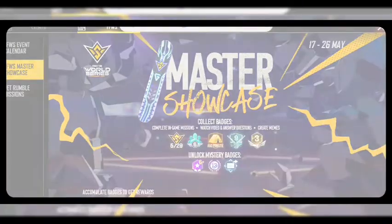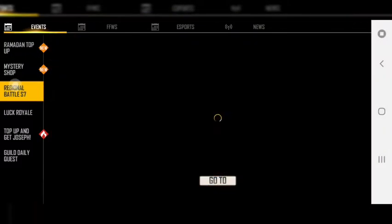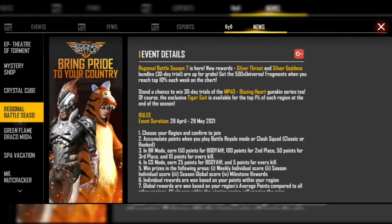We're spinning in the event. We will continue in the event — give us a Master's Showcase event. We are not sure how many diamonds we have; we are at 191 diamonds. For the first spin,